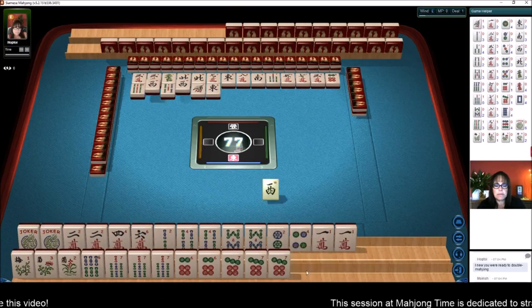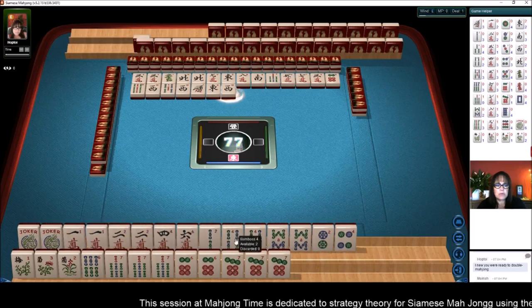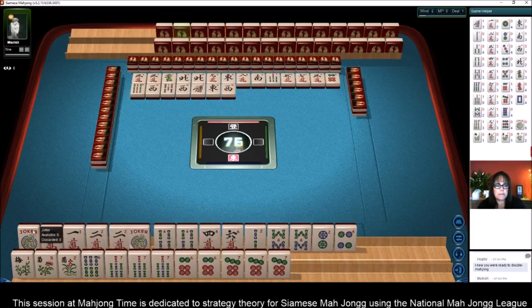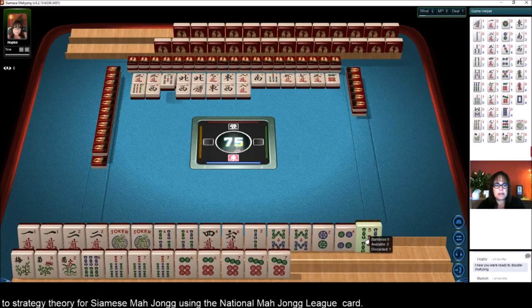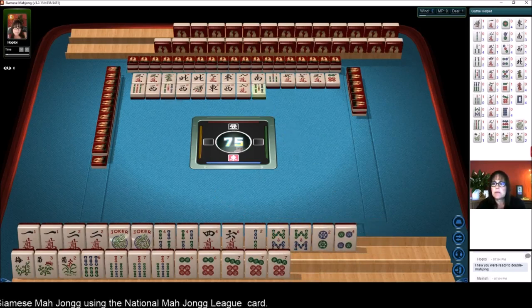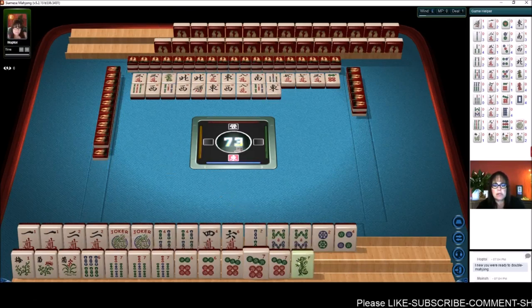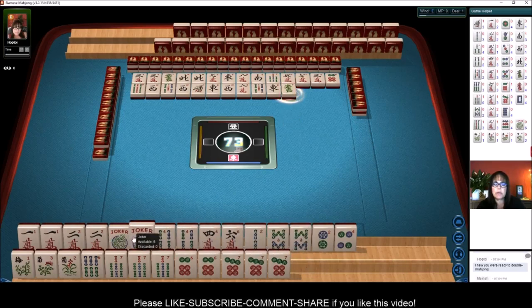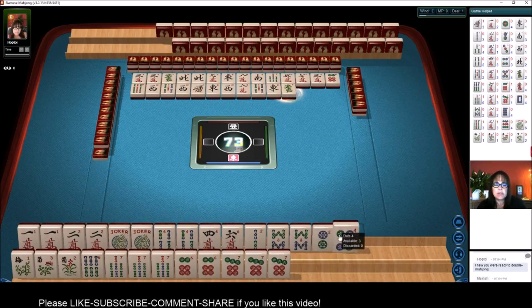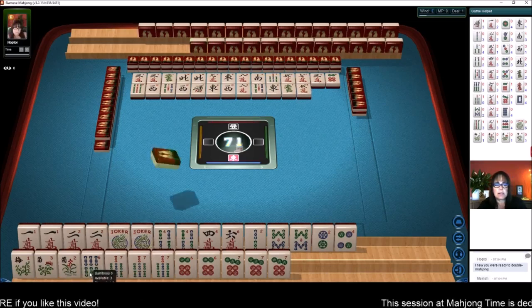We have a one-two, one-two, three-four consecutive run with the jokers. There's a five — oh, we already threw the five. That's okay. So we have one-two-four with a gap and no threes, and there are none out. This would be the second hand down under consecutive run, and that would use three of four multiples that we have. Either that or we sacrifice the jokers and play a pair hand. We have two discards before we have to decide.